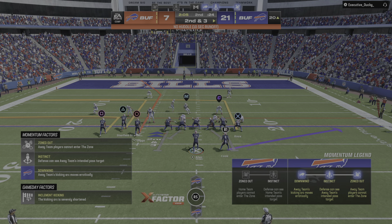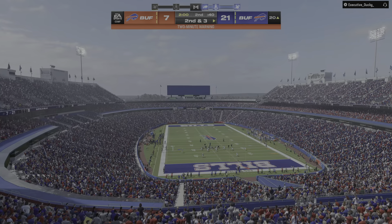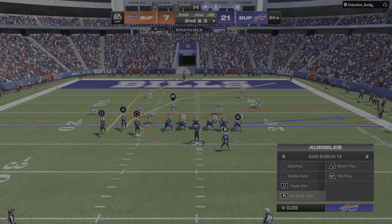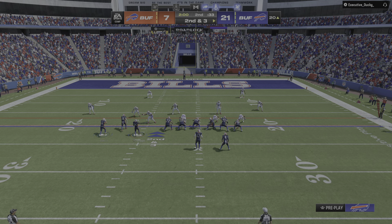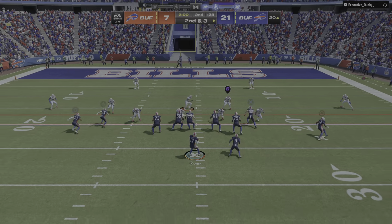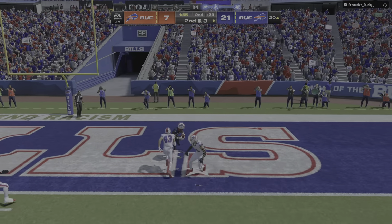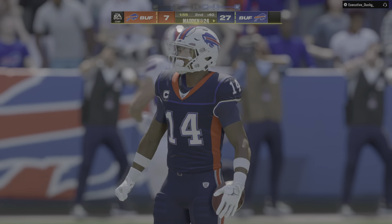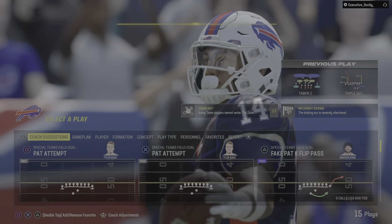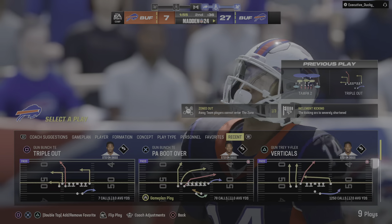From the 20, here's second and three. We've hit the two-minute mark in this first half. The slot man in motion right. From the gun, it's Allen — he will find Diggs in the end zone. Touchdown, Buffalo! Stephon Diggs, a 20-yard touchdown. And the Bills take a three-touchdown lead.